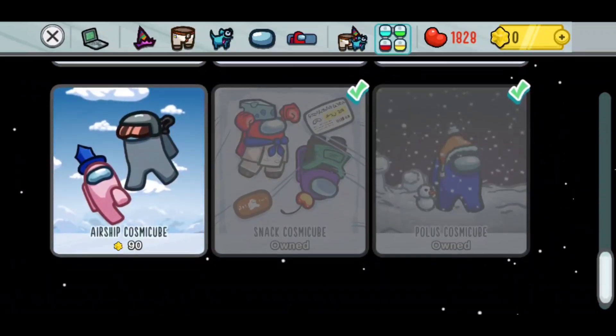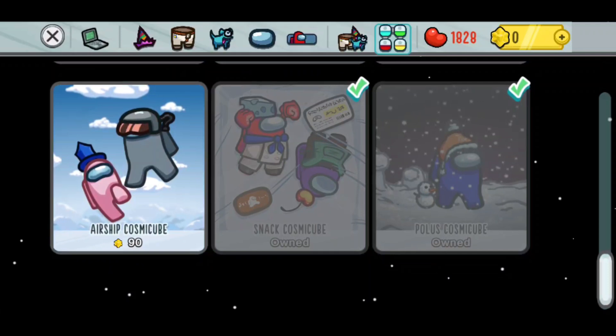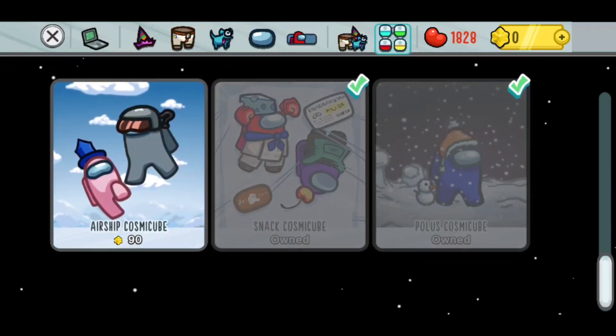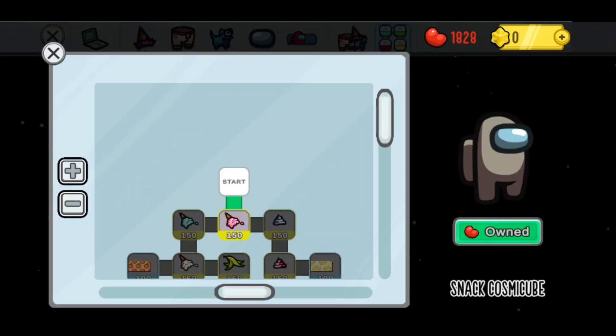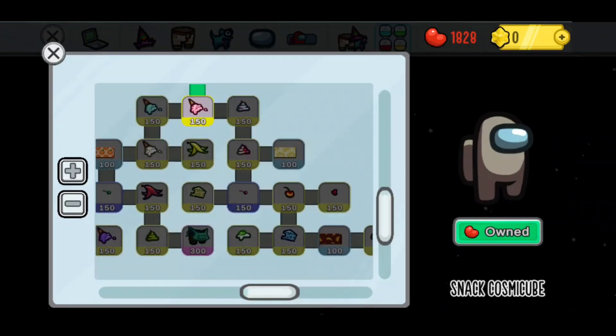If you scroll down you will see the Snack Cosmic Cube and also the Polar's Cosmic Cube which you can buy with the in-game currency, so you don't have to pay real money to actually get these. You can click on these, click on the money to spend your beans on the Cosmic Cube and then you will be able to start working through these as you would usually.